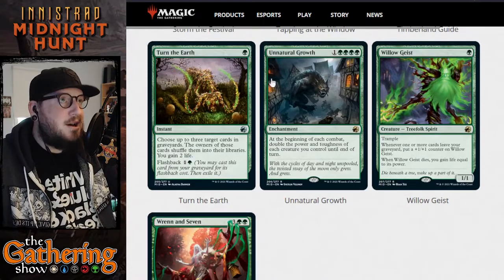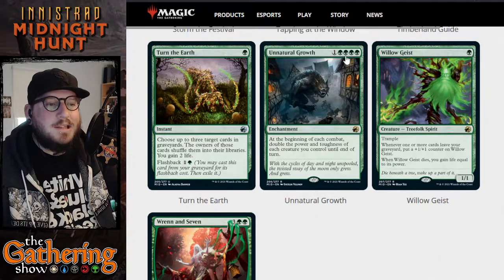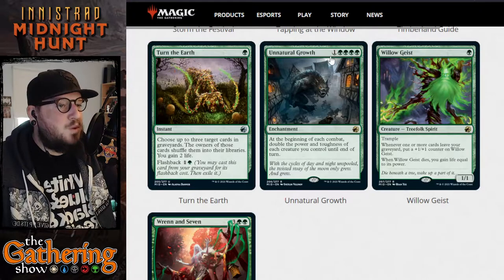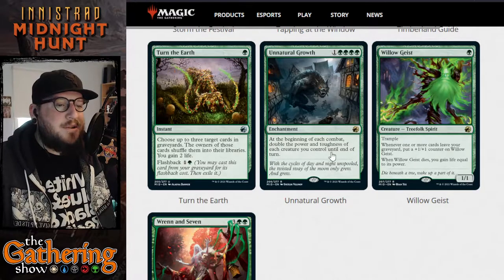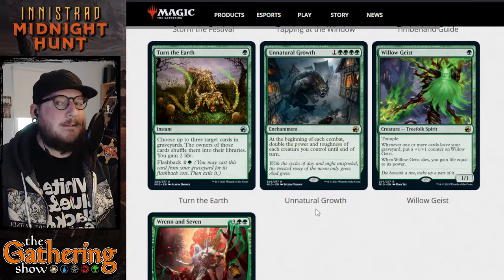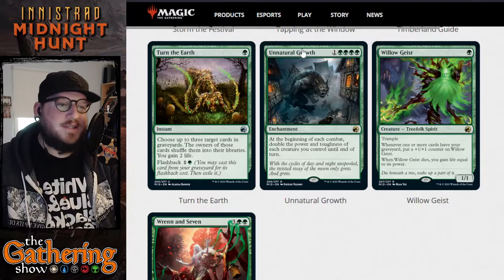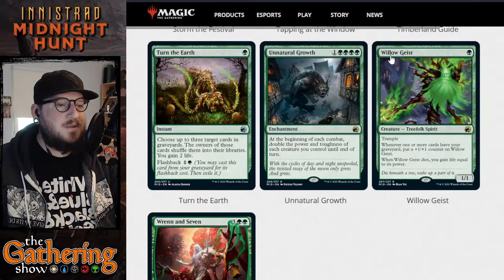The next card is Unnatural Growth, which has been talked about a lot online. You rarely see this many single-color mana in a casting cost — Unnatural Growth costs one and four green. It's an enchantment: at the beginning of each combat, double the power and toughness of each creature you control until end of turn — every single time you go to combat. It's a very expensive card to cast, and being an enchantment it can be targeted by enchantment removal, but its effect is pretty crazy, which is why it has such a crazy casting cost.